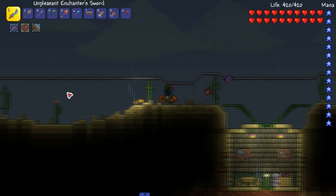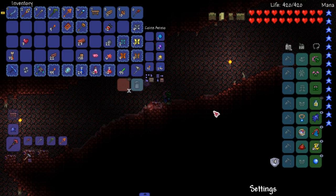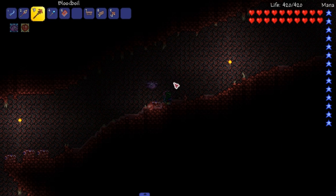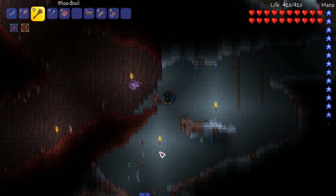Demon Altar to the left. Here we are — can we craft it? Yeah we can, even if items are favorited. Boom! Blood Boil on deck. Four weapons turned into one — this thing has to be amazing. It's pretty amazing, it's like an upgraded Gorgon Staff. That's pretty good. This is going to be actually really good to use against the Wall of Flesh.